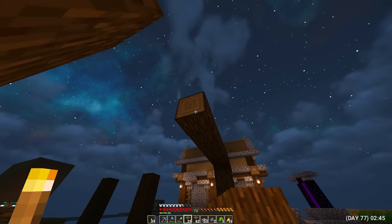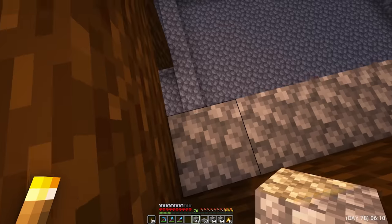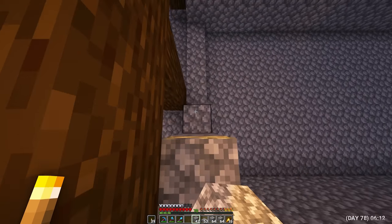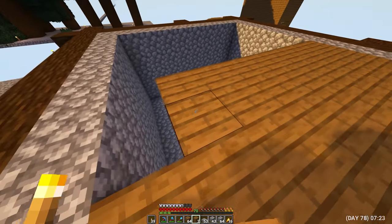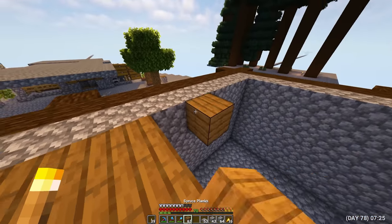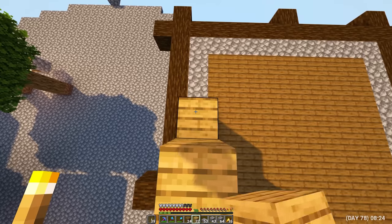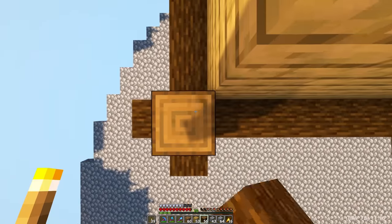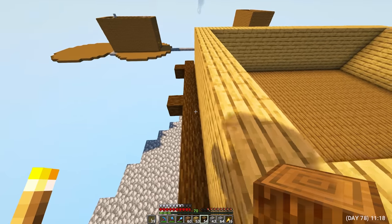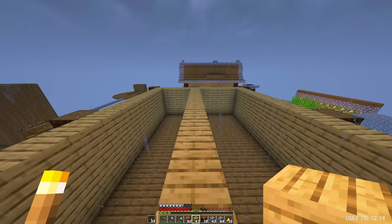I'm starting to make columns and a complete frame for a spruce house. Of course, this house will be somewhat reminiscent of the house for a cobblestone generator. Day 78. Start building cobblestone walls inside the frame, and also make the floor of the second floor from spruce boards. It will be a two-story small compact house — here I will store my resources and survive. On the second floor, the walls will already be made of oak planks. Along the wall again I put columns made of spruce wood, and I divide the house into two parts in order to understand where the roof will be.